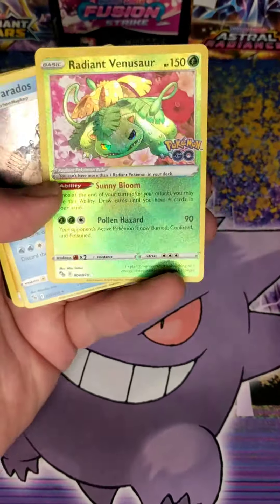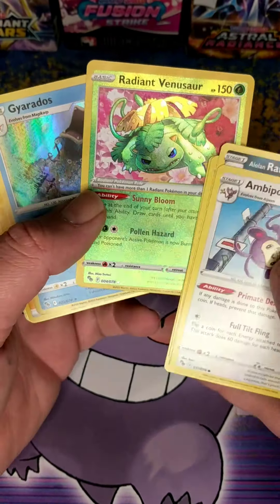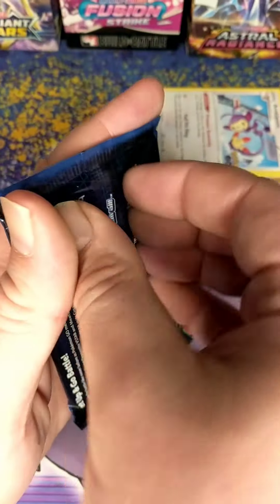Oh yes! There's the Radiant Venusaur right away. Life is good, and then we got a Gyarados — who cares. Let's put this up here. Radiant Venusaur! I'm so happy.